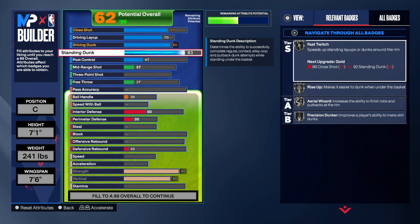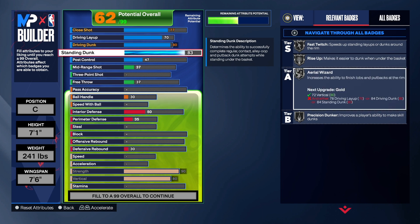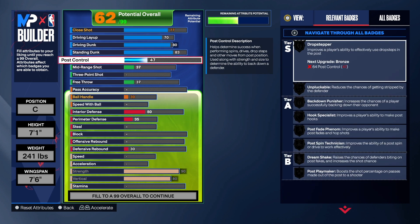As you can see, we do get Rise Up on silver, Area Wizard on silver, Fast Twitch on silver, and Precision Dunk on silver. If you want to change any of these — to get Gold Fast Twitch you need a 90 close shot or 92 standing dunk. For Rise Up you need a 90 standing dunk and a 67 vertical. For Area Wizard you need the vertical plus the driving layup, driving dunk, or standing dunk. For Precision Dunk you need a 90 standing dunk or a 90 driving dunk. We did also add some post control on this build — that's totally up to you.